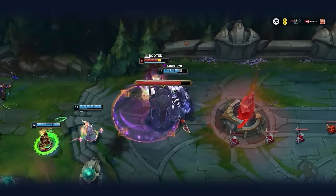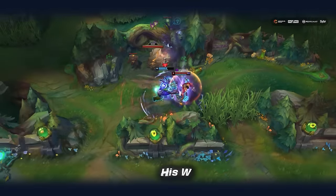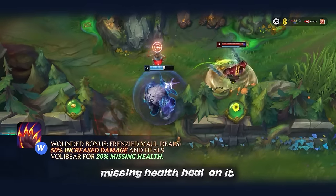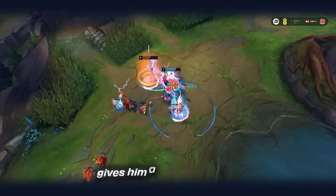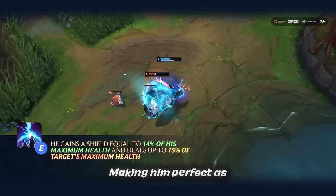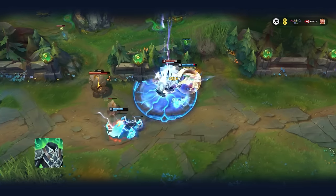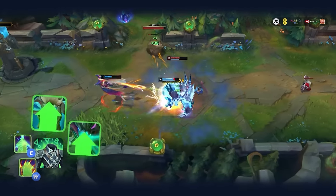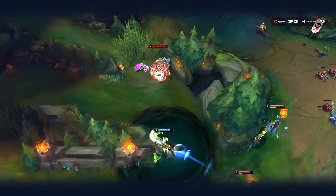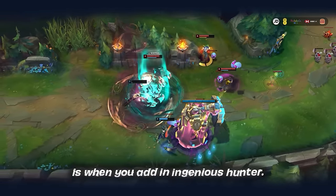The entire build revolves around the synergies between three items, Ingenious Hunter, and Volibear's kit. His W has an enormous 20% missing health heal on it if you can double chomp someone at max rank, and his E gives him a percent health shield and percent health damage, making him perfect as both tank and anti-tank. Spirit Visage boosts the heals and shields of both these abilities, but also boosts the healing of Unending Despair and the shields from Fimbulwinter. That alone is a nice combo, but where it gets really broken is when you add in Ingenious Hunter.